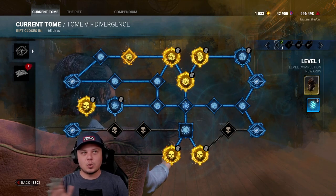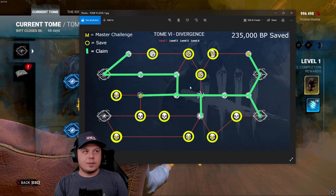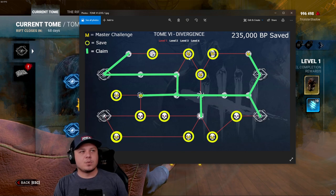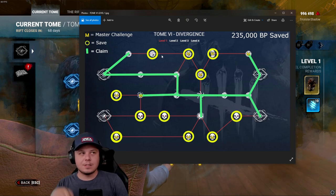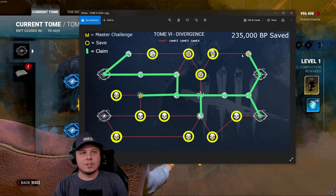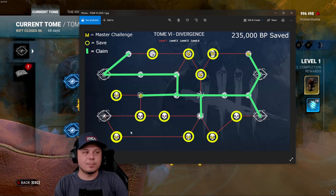As you can see, these are the images that are going to be linked. The EM stands for master challenges, which are the challenges we're trying to save, and then the circled ones are the ones that you save so that you claim whenever the next content releases. The green line shows the ones that you claim in order to get to the master challenges or to end the rift, and you can see that we sacrificed some of them with trying to complete the entire rift.